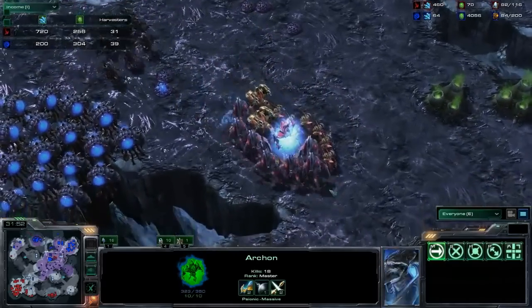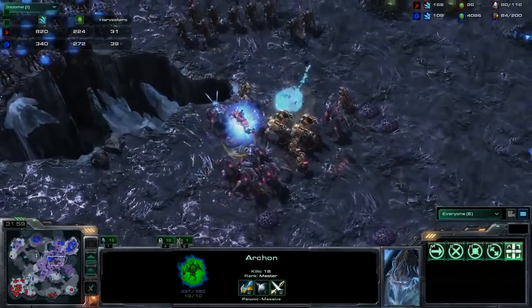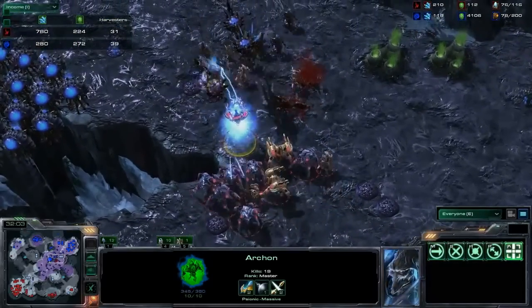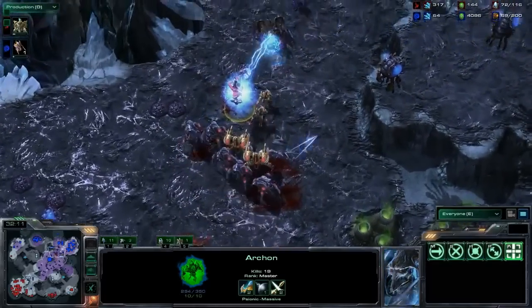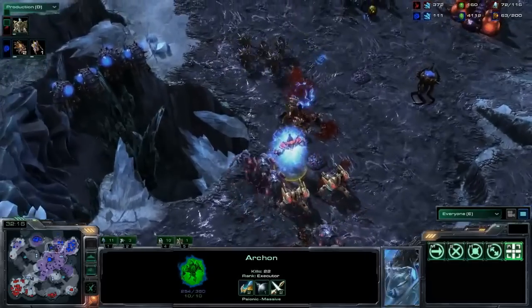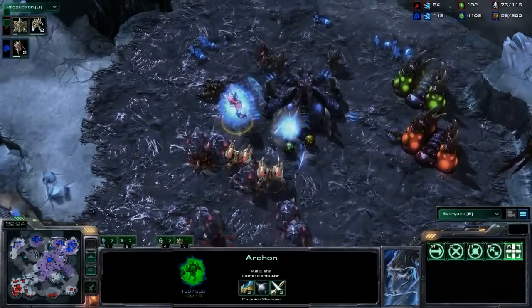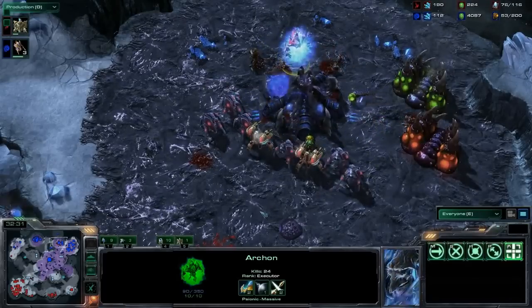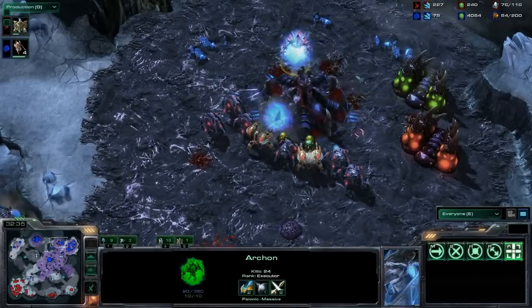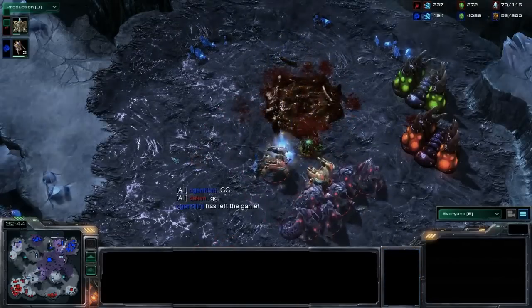The Zerg army ended up being largely comprised of caster units that couldn't deal damage to everything. That large group of vipers and corruptors was destroyed by all the stalkers and archons at the bottom. The Protoss assault continues — the oracle's income denial is really paying off. The hydralisks on the creep chase down those relatively slow Protoss units, but without the support of the swarm host, hydralisks are a lot weaker and falling very rapidly. Protoss makes a big push up the center lane, and the Zerg just doesn't have enough left to defend.